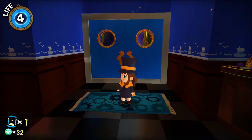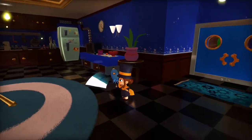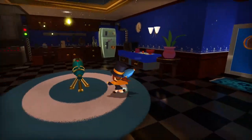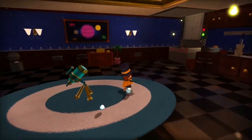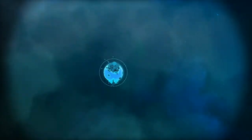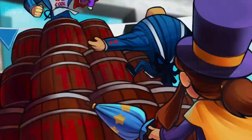Welcome back to more A Hat in Time! Last time we got our first timepiece and a weapon — a little umbrella, which is pretty cool. Now we have a little bit of power so we can go back to Mafia Town without getting jettisoned out a window. So we're going to start Act 2 Barrel Battle.